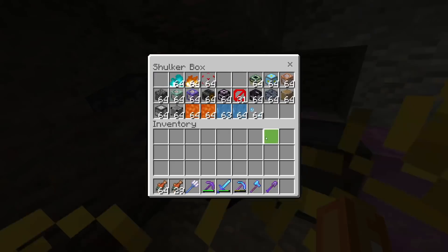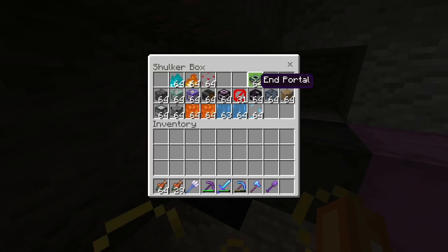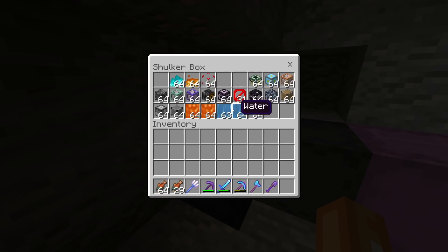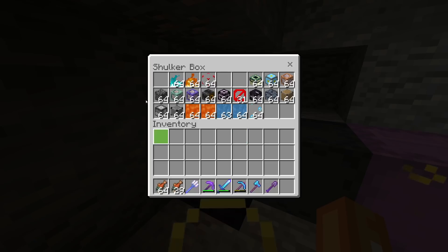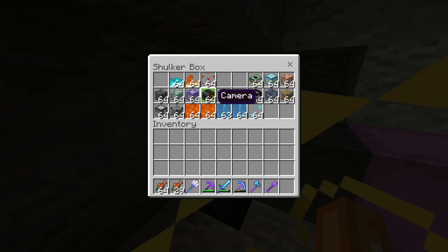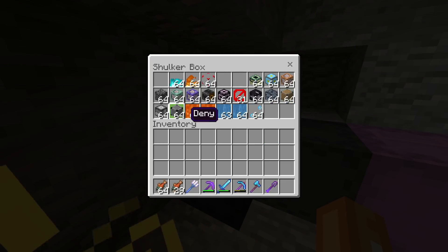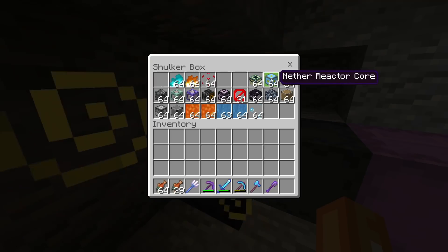These unobtainable blocks are the blocks that I got most frequently. End portal frames — I got quite a lot of those using the exit-out-of-the-game method. Flames, lava tiles, water tiles — got a bunch of water tiles all the time. They're all stacked because I've used the beacon glitch to dupe these. Duping unobtainable items in normal worlds is absolutely fine in my opinion. We got this old stone cutter, which is the old texture. We got a camera. Some of these blocks you can't even get using commands — like this one, and this reactor core.